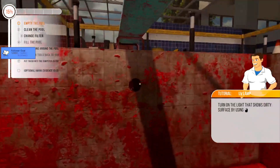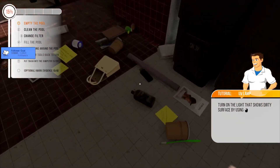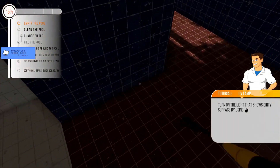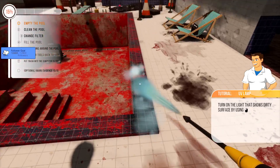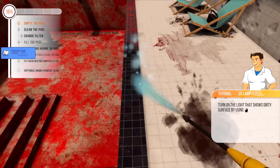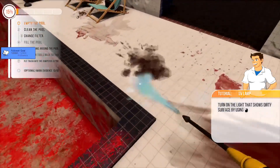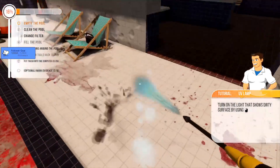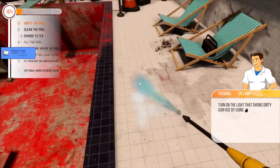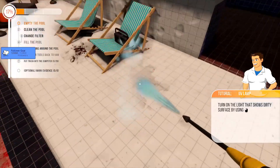I need to change the filter apparently. Where's all my equipment gone — I've left stuff all over the place. Okay, there's my pressure washer — let's start with that. Let's clean it one job at a time. One small job at a time — we'll give the murder pool a little spring clean.